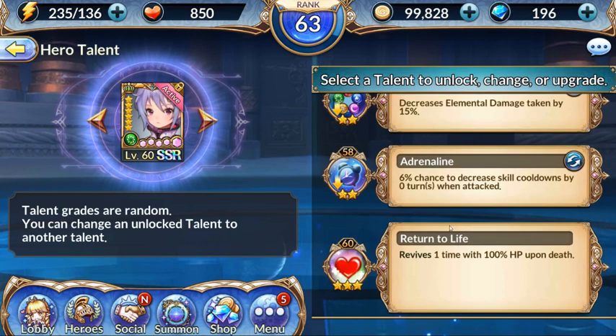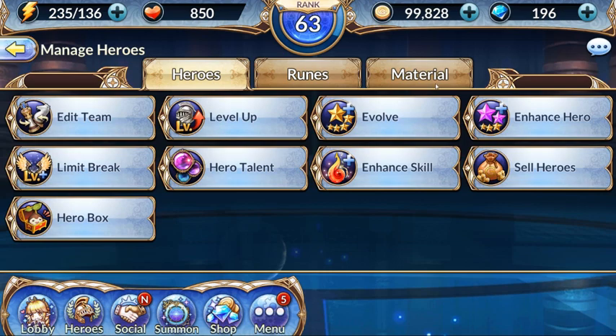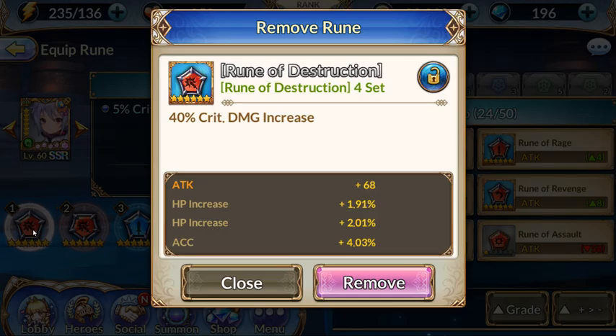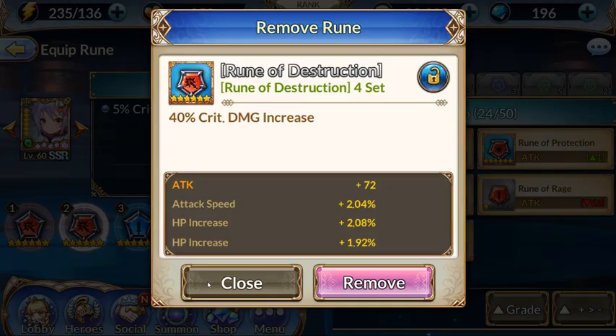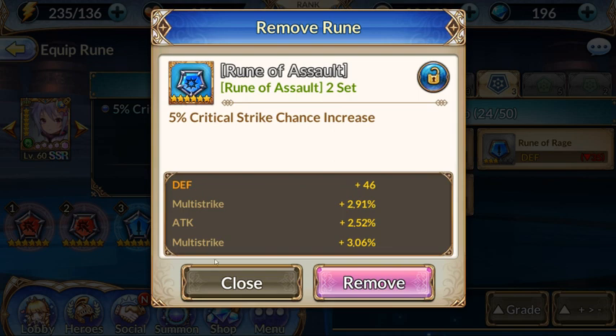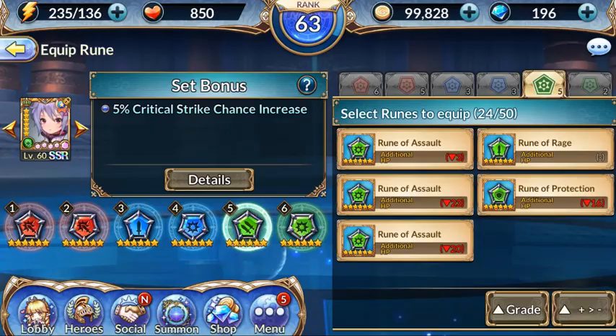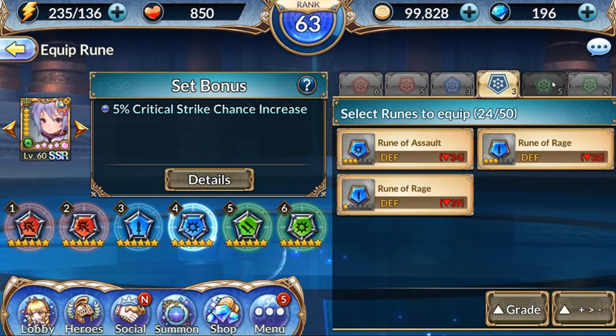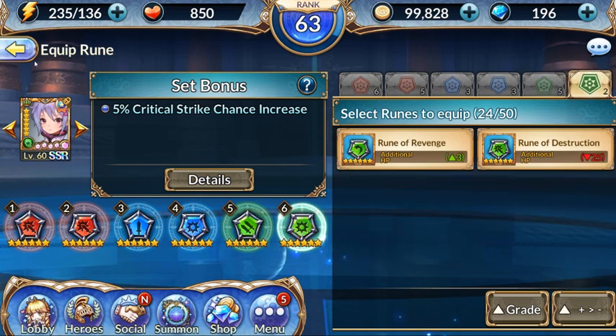Her level 60 talent: she revives one time with 100 HP upon death. As for runes, I have ones that give a little attack but mostly HP, which is what I was looking for. One gives HP recovery, one gives defense which is really good, and the others give HP with a little bit of other stats. I don't have a whole bunch of runes so I didn't have many choices, but I chose those for those reasons.